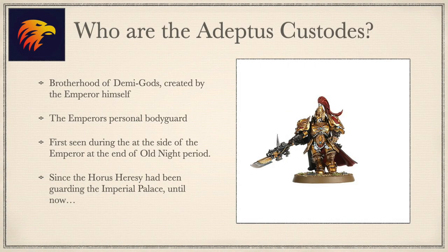So who are the Adeptus Custodes? They are a brotherhood of demigods, 10,000 strong and created by the Emperor himself — greater even than the mighty Astartes. Using ancient techno-sorcery, they are the precursors of the Space Marine Primarchs, each their own individual marvel. They are the Emperor's personal bodyguard, first seen at the end of the period known as Old Knight, fighting the unspeakable terrors of that time at his side fearlessly, alongside the Thunder Warriors and the Imperial Army.